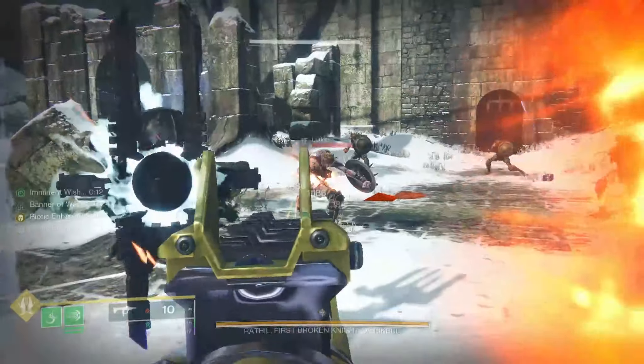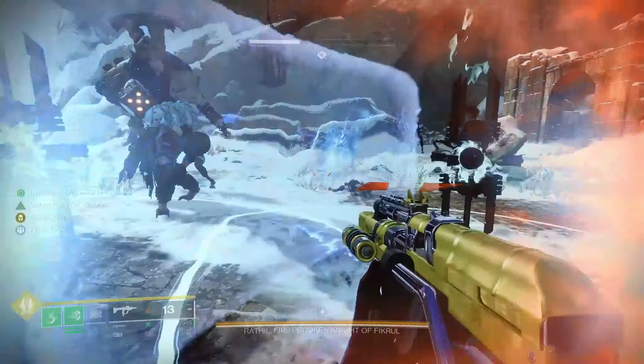Raphael themselves dropped a combination of the sidearm, bow, and sword. The only weapon missing is the sniper, which is the weakest of the bunch anyway, so it's the perfect farm.